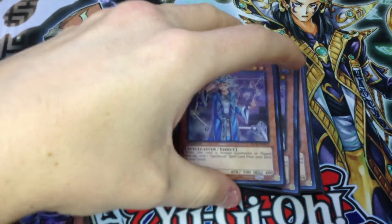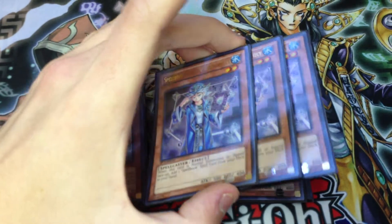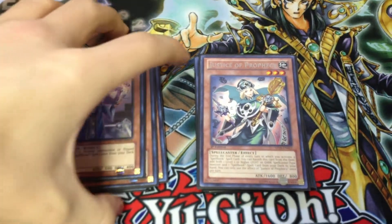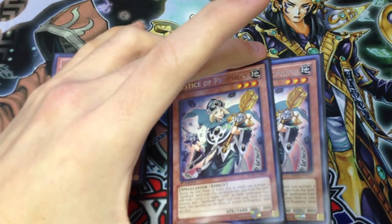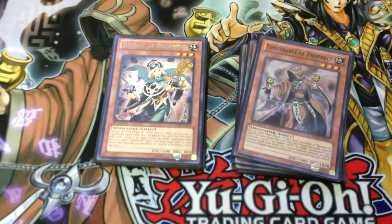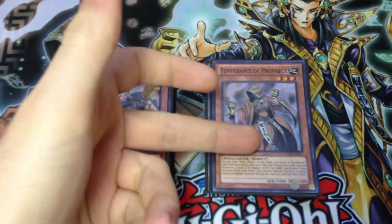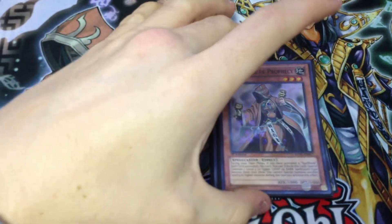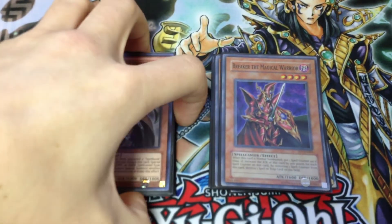Got three Spellbook Magician of Prophecy — this is your Stratos, searches out any other Spellbook card and makes a lot of plays start happening. Got two Justice of Prophecy. I like this card a lot; it's very good for setting up Priestess plays and can't really get Vaylored because it vanishes itself during the end phase. So it's a lot better than Temperance in my opinion. I still play one Temperance though, because sometimes it's nice to get the Priestess straight to the field — just baits out a lot of back row usually.